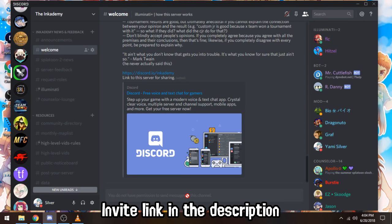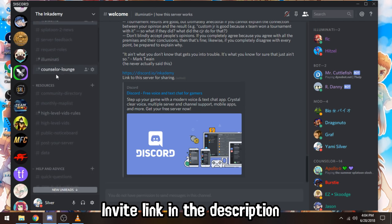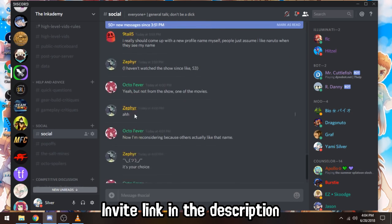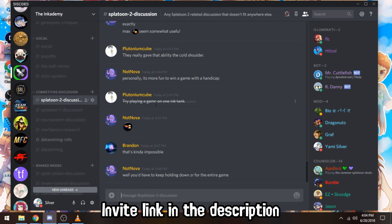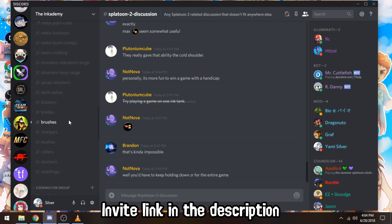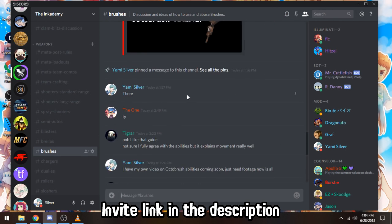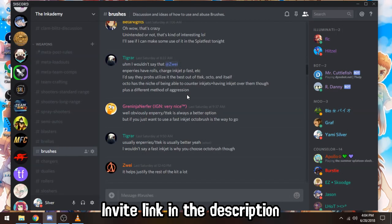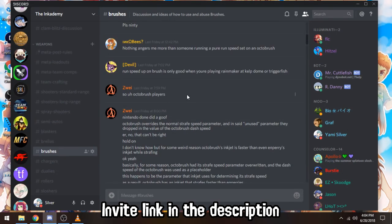The Splatoon community has a lot of Discord servers, but one I'm going to be primarily focusing on is the one called the Inkademy. The server hosts a lot of channels for various things about the game, where you can talk about social topics or competitive aspects. For this video, we're going to focus on the weapon-specific discussion channels, and I often look in the channel for brushes. What often comes up is gear and what abilities you should use — something that's almost always debated every day, with a lot of varying opinions.